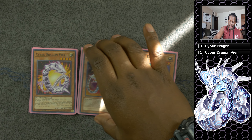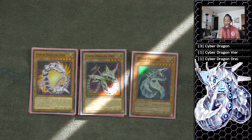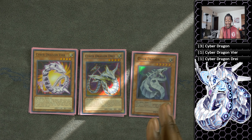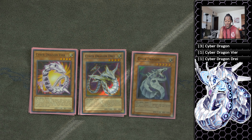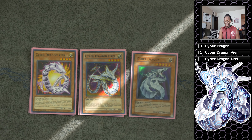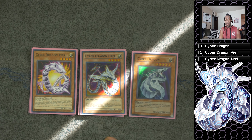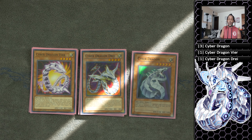A monster I don't see a lot of people playing but still think is very good is one copy of Cyber Dragon Drei. The main reason is because it can make all Cyber Dragon monsters on the field level 5 — those level 2 Cores become 5, those level 1 Herzes become 5 — and you start popping off with some insane plays. By himself he can become level 5 and combo up really well with cards like Galaxy Soldier to get you that free rank 5 to your side of the field.